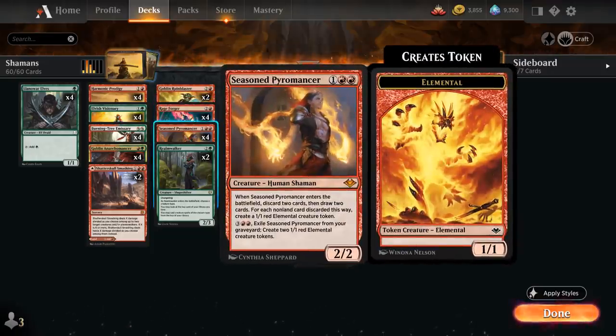Seasoned Pyromancer is another great card — a 2/2 Human Shaman that when it enters the battlefield makes us discard 2 cards and then draw 2 cards. For each non-land card discarded this way, we get to generate a 1/1 red elemental creature token. So if we're empty-handed, Pyromancer will simply draw 2 cards, which is great. Otherwise it still gives us a ton of card filtering to maybe get rid of lands we don't need. And if we start doubling those triggers with Harmonic Prodigy, we can dig very deep and make a ton of elementals in the process.